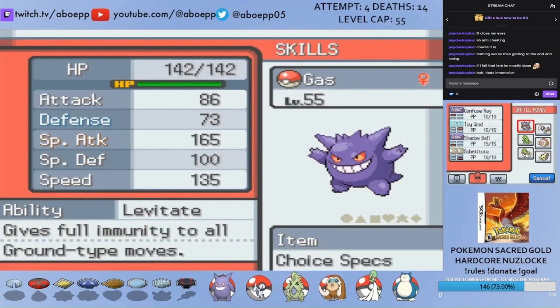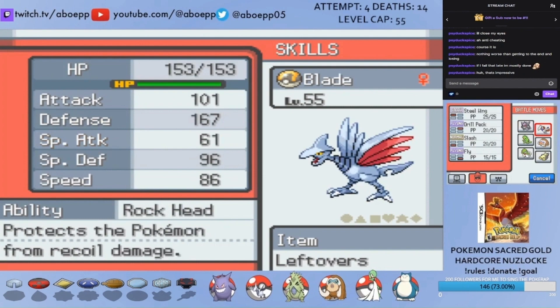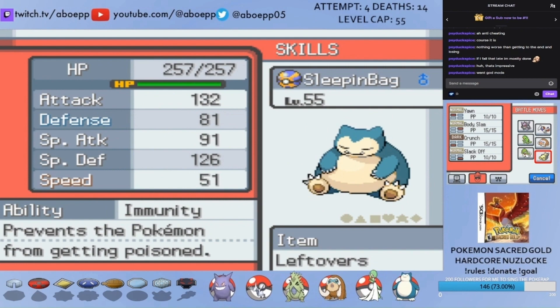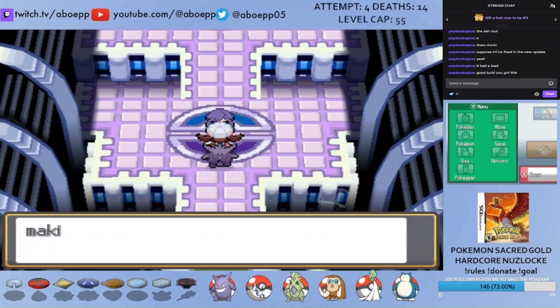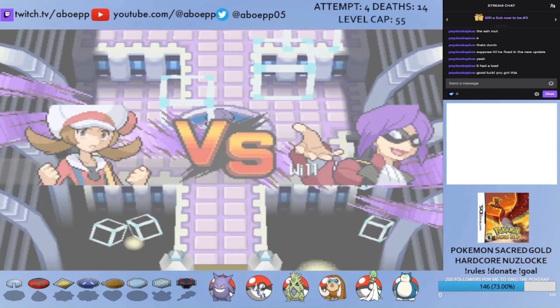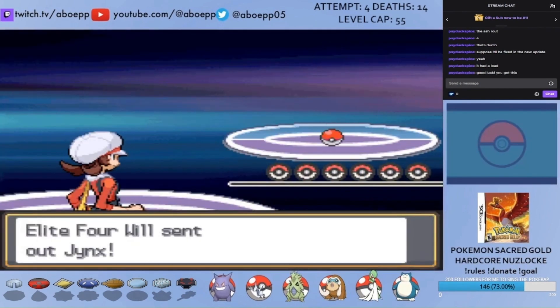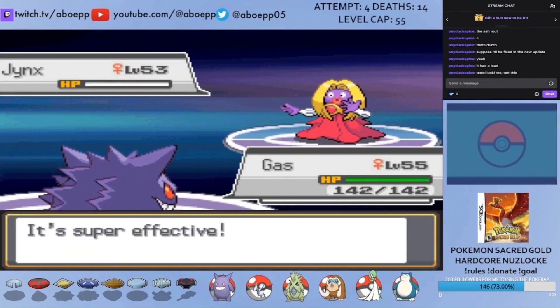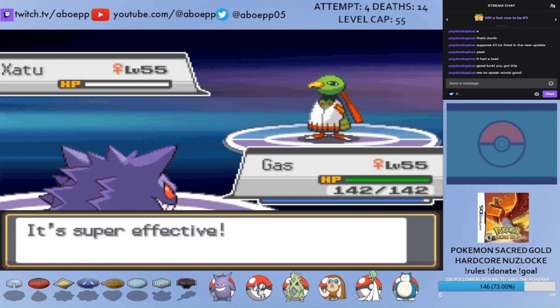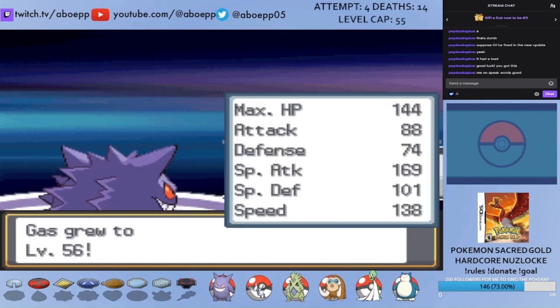Here's my team: Gas the Gengar, Blade the Skarmory, Pet the Tyranitar, Diamond the Mamoswine, Ken the Gardevoir, and Sleeping Bag the Snorlax. Up first is Will, the Psychic Type Elite Four member. I lead with Gas who, with a Choice Specs, can outspeed and Shadow Ball Jynx, Lunatone, Gardevoir, Slowbro, Solrock, and Xatu. Six turns were all that were needed, but it will get tougher.